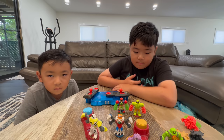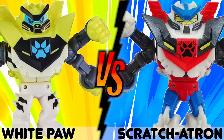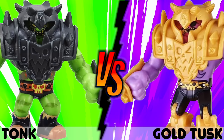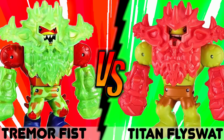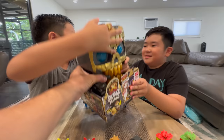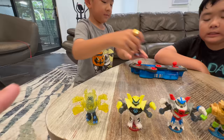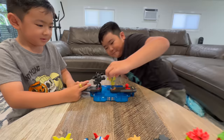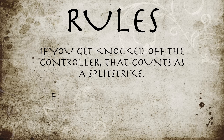We're gonna have a Battle Giant Tournament — it's gonna be Doppelganger versus Doppelganger: White Paw versus Scratch-a-Tron, Tonk versus Gold Tusk, Thoraxis versus Shadow Roach, and Tremor Fist Tail Whip versus Titan Fly Swat. The tournament determines who gets to open this. The rules: if you get knocked off the controller, that counts as a Split Strike. First to two Split Strikes is the winner.